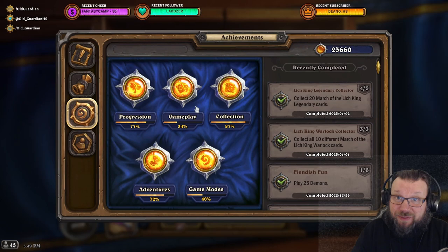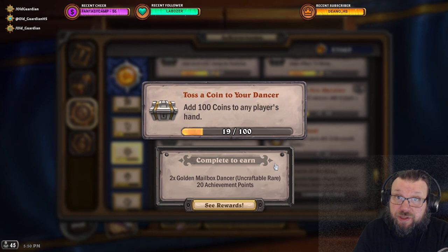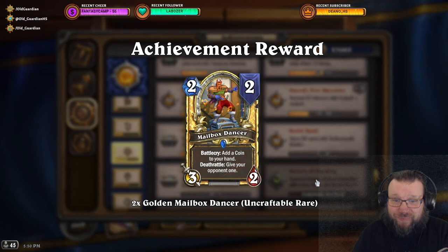From United in Stormwind achievements, you can get a card that sees play in meta decks: by adding 100 coins to any player's hand, you will get two copies of Golden Mailbox Dancer. Note that there is currently one Rogue card in standard format in the core set that can add coins, and there's the shark as well, so there are a couple of cards other than Mailbox Dancer that can add coins to hands.